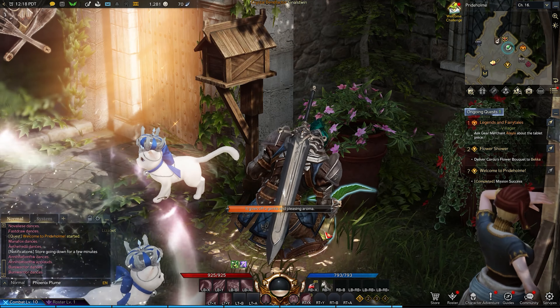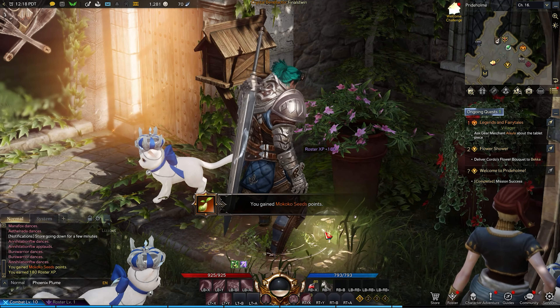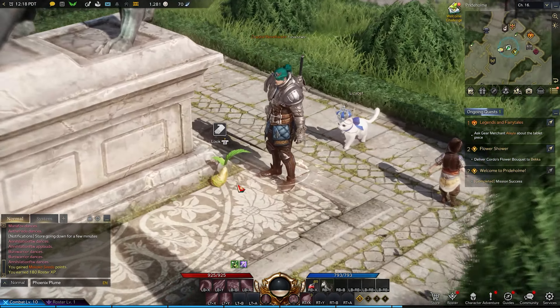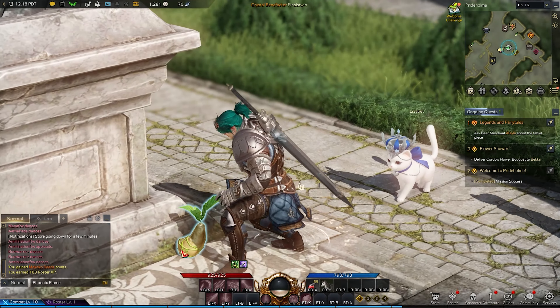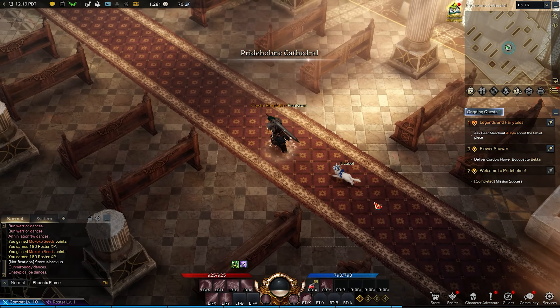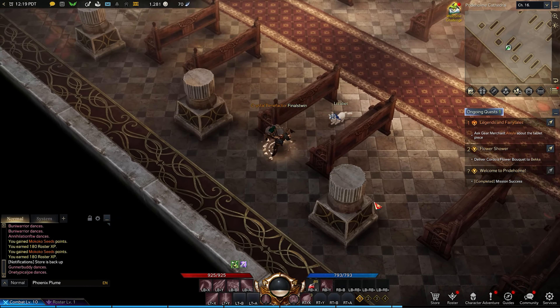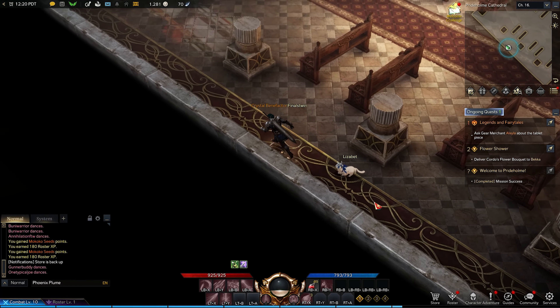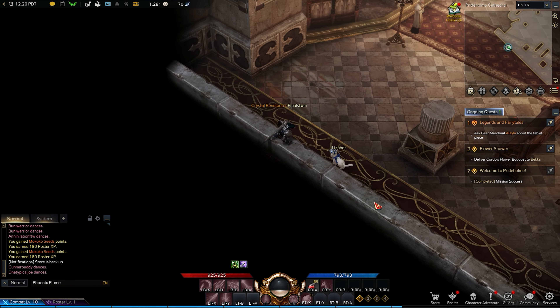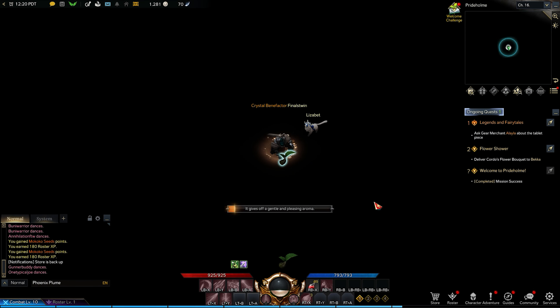Seed number three is found right before you head inside to talk to Nerea, just right beside the mailbox. Number four can be found heading down from Nerea to the statue here on the side. The next two take a little bit of cleverness to find — heading over to the left wall inside the cathedral, you can enter a hidden walkway that will lead you to seeds five and six.